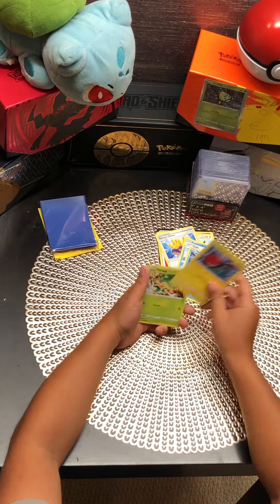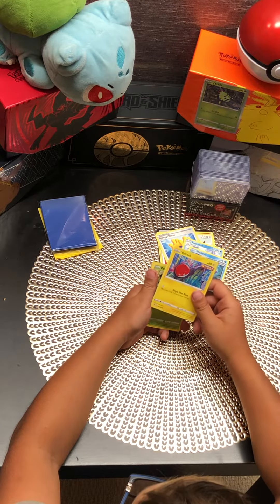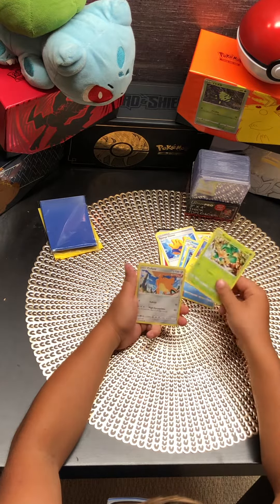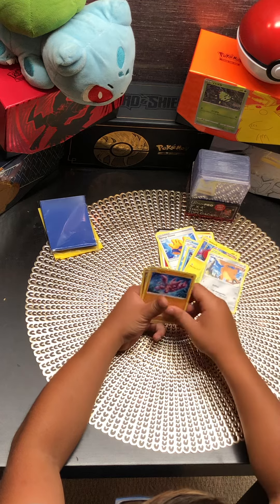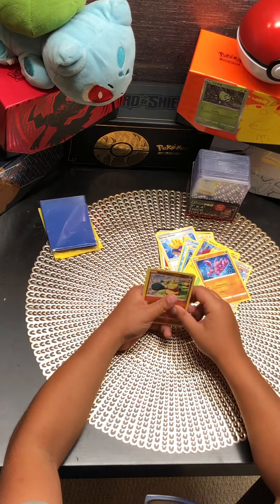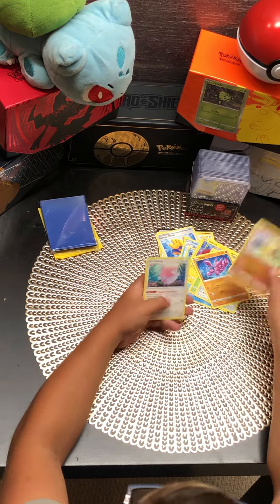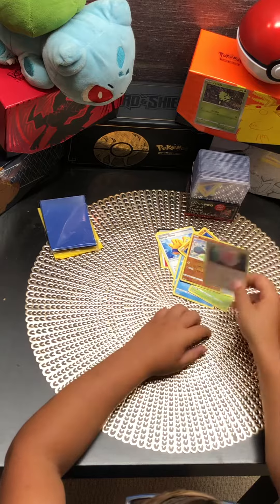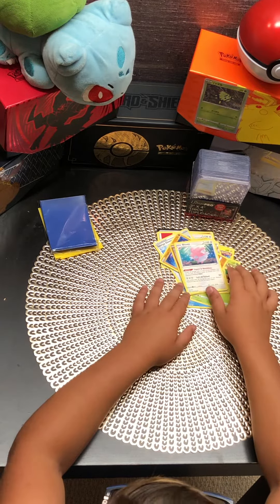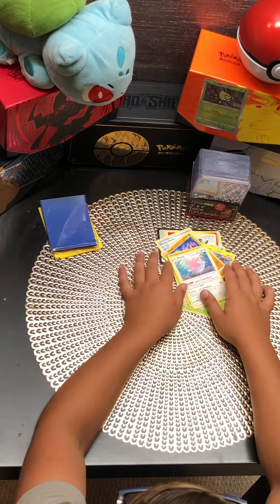Dark - I do not like the art very much, it's very weird on this one. And sage - I don't think I'm gonna get anything in this pack. I can't remember how to say the name. Nothing in this pack. Well, hopefully next video I'll get something. That's all for today, bye now.